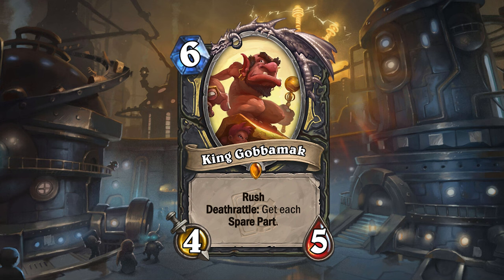"You come to steal treasures?" This 6 mana 4/5 minion with Rush will give you all 10 Spare Parts upon death. That's a lot of ways to generate Spare Parts, but what might you use them for?